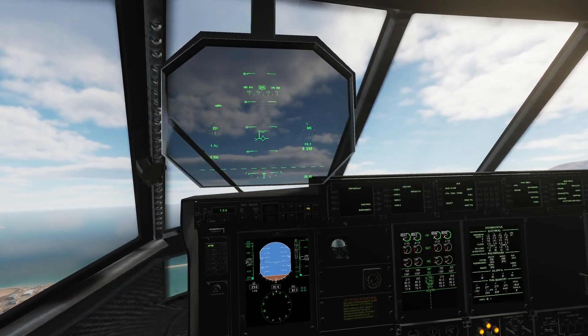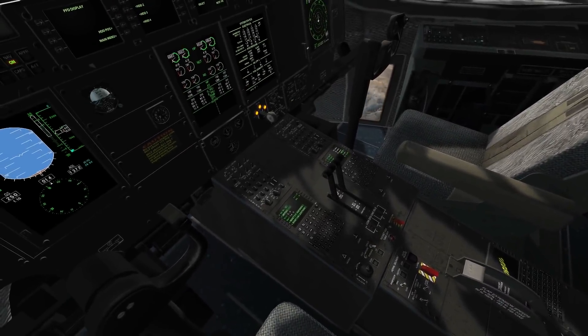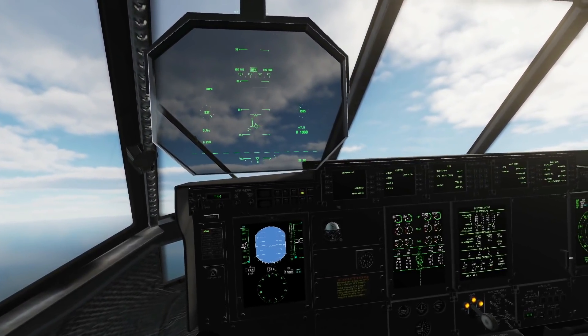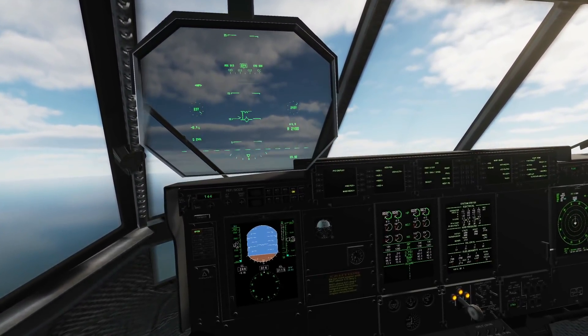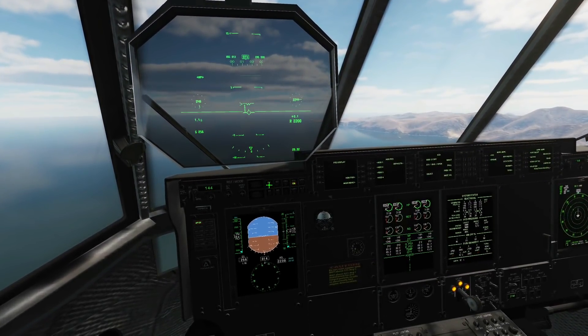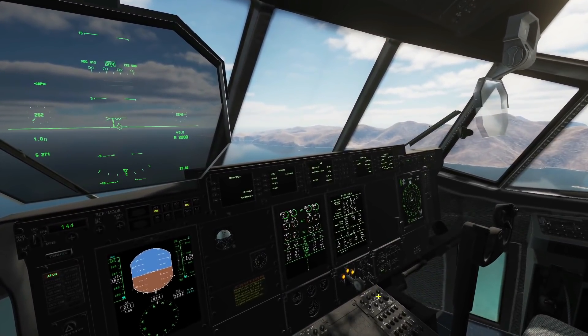I'm going to use my method by pulling up with the stick slightly, going up to 2,000 feet for waypoint one. I'll level off at 2,000. Distance: five miles. I'm not steering at the moment — it's doing it for me. Leveling off here at around 2,000, altitude hold on. I'm now fully automated in terms of altitude and steering.